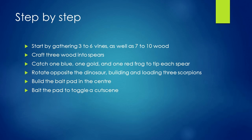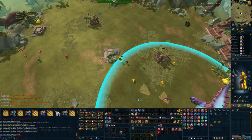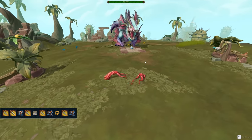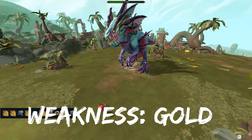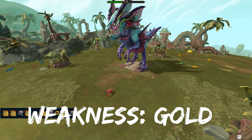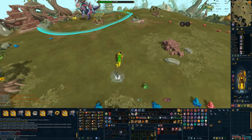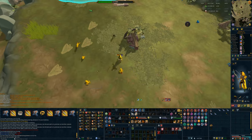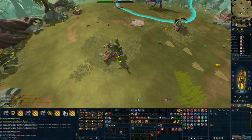Once all three scorpions have been built and loaded, turn your attention to the platform in the middle — this is your bait pad. Once you've built the pressure plate and baited it, the dinosaur is going to fall into your trap. The first time you see the cutscene, all three arrows will hit with a different color hit splat — look for the 30,000 damage. Whichever color hits 30,000 damage is the weakness for the remainder of that hour, and after that, for every subsequent attempt, you're only going to want to use that one color of frog. Each dinosaur has 90,000 life points, and if you use the correct color of poison, each shot deals 30,000 damage, meaning you can take down the dinosaur within a single cycle of loading the traps.